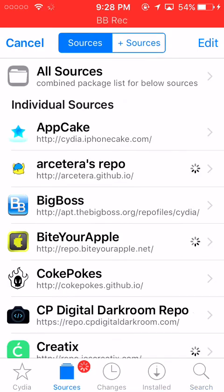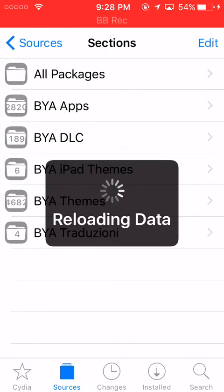You want to go to the sources and type in repo.biteyourapple.net — that's the source you want to add. I'll put the source in the description so you guys can add it easily.